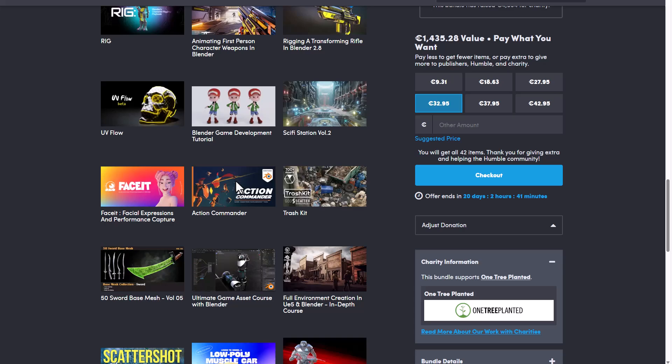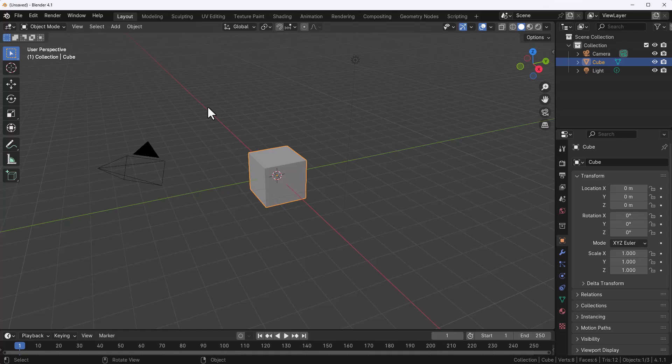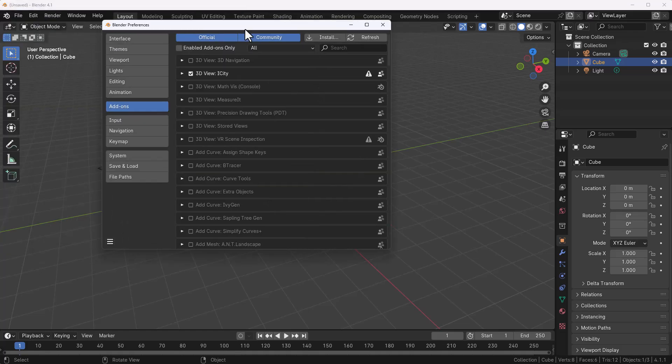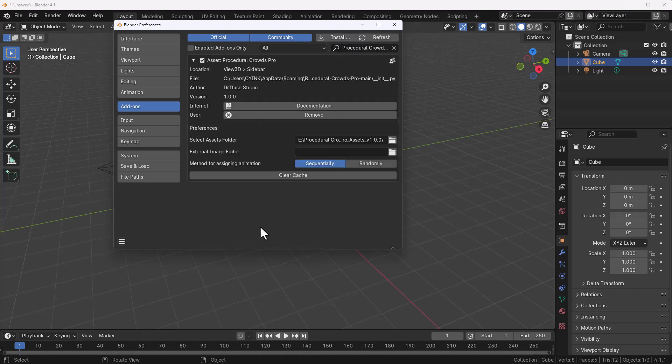Blender is open right here. How you get to work with this is super easy. Once you download it, go to Edit, then Preferences, then Add-ons, and click the Install button to install it. Once installed, go to the add-on preferences and specify the path where the assets have been extracted. It comes as two files — one is the add-on and the other is the asset pack that needs to be extracted. You need to direct the asset folder to where it was extracted.